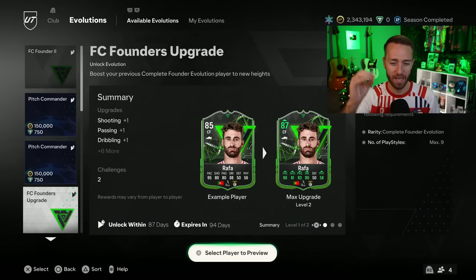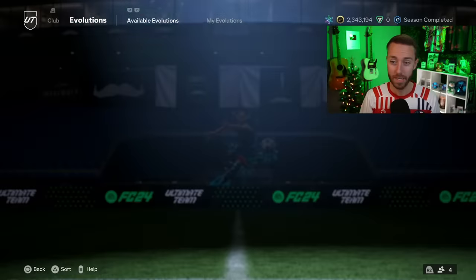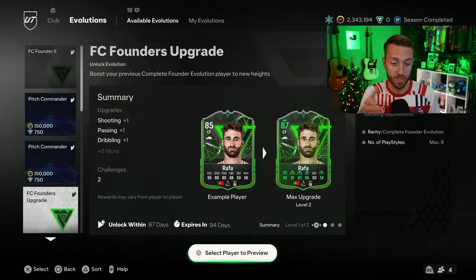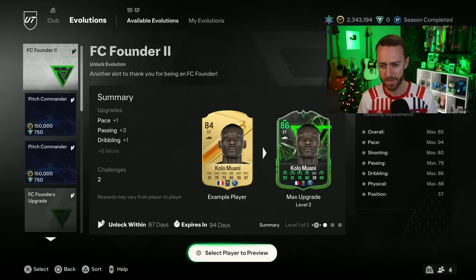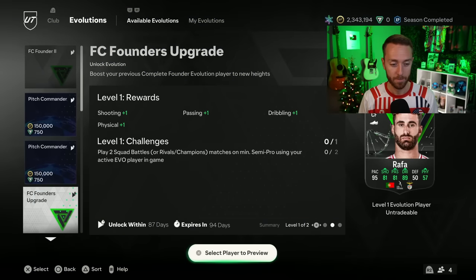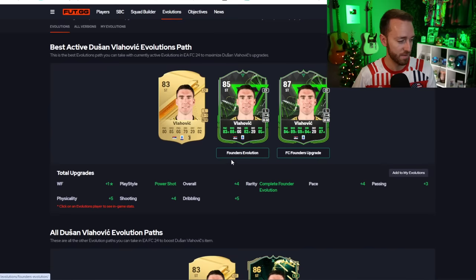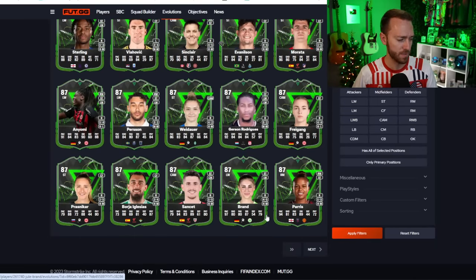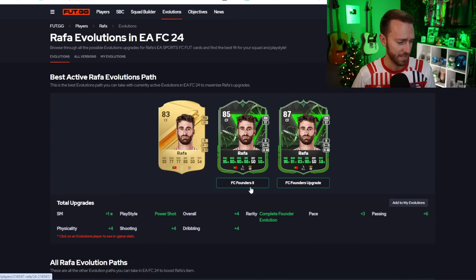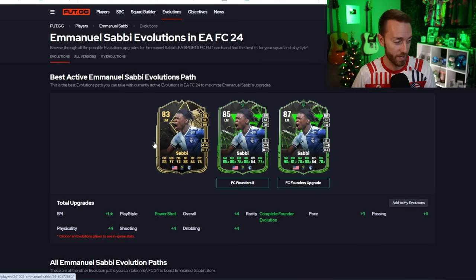You can take a gold Kolomani all the way up to an 86 with the FC Founders 2, then give him five-star skills and another plus two overall boost getting him to 90 dribbling and 94 pace. That's why his gold card is extinct right now. This FC Founders upgrade is best used in correlation with the FC Founders 2 evolution. Some of these cards look sick — like the Rafa shown: 96 pace, five-star skills, 90 dribbling. The brand new TOTW Sabi can also be evoed — five-star, four-star, League One, 96 pace and 90 dribbling.